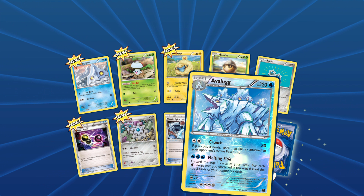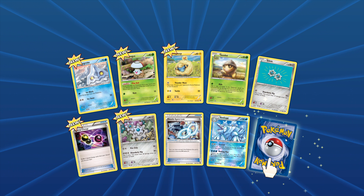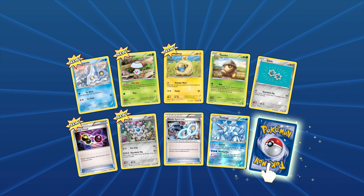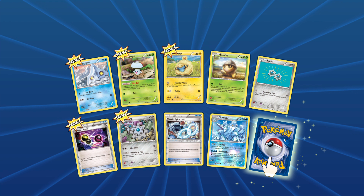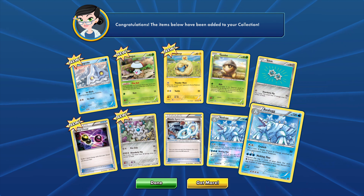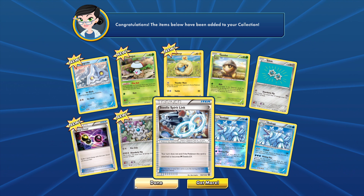Yeah, you go Snorlax, well done. Now we're building the Steam Siege pack — looks like it's taking a while, because it's going to give me a shiny, something nice in this pack. All new to my decks. Lucha — we've got a reverse Poképuff. The less said about that the better.